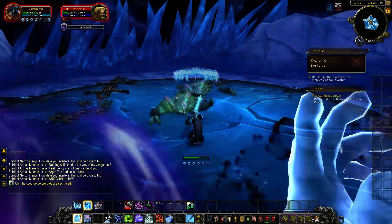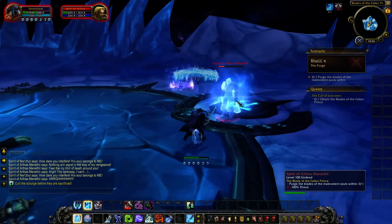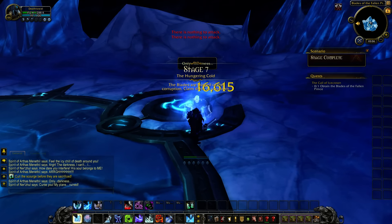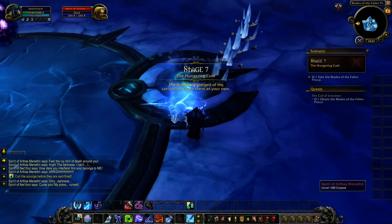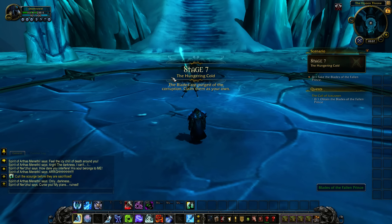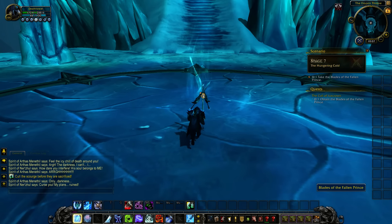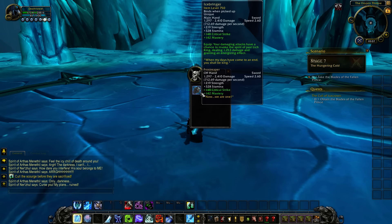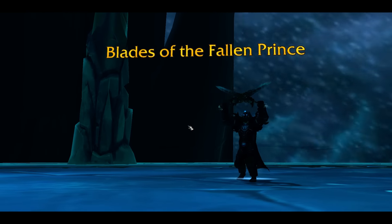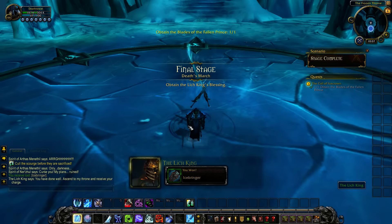So let's take the blades. Blades of the Fallen Prince — and that's basically your artifact questline. You have done well. Ascend to my throne and receive your charge. Your damaging attacks have a chance to invoke the spirit of past Lich Kings, dealing 1306 damage and granting an energizing effect. I want to see the spirits of past Lich Kings actually show up.